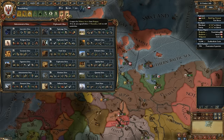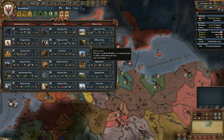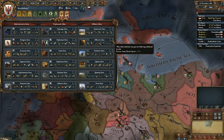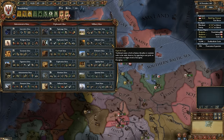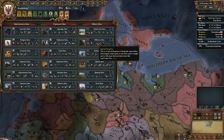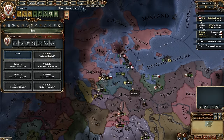I don't know which idea group I want to take. Offensive. The discipline is at the end of it — you've got to get offensive. Recover army morale speed, discipline, prestige for land battles, land leader fire, recruitment time, land leader shock. All right, we're offensive.